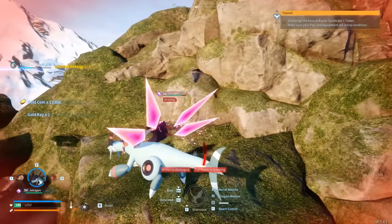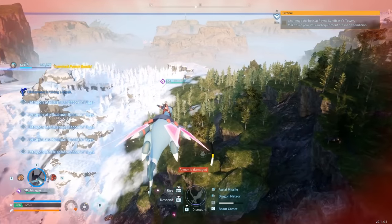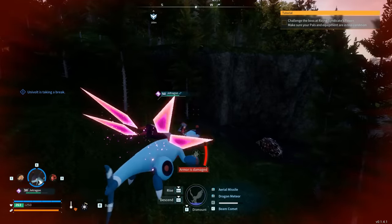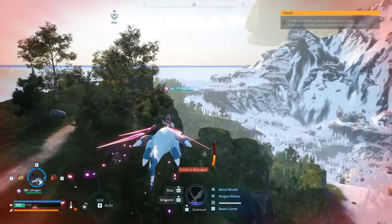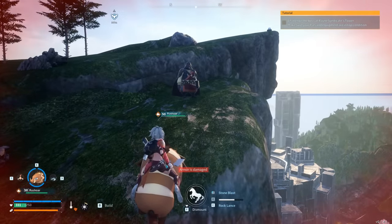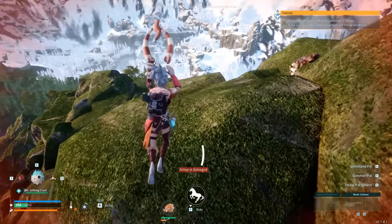Give your pal a chance to breathe, then fly somewhere else on the map — this will completely reset the Black Marketeer so it respawns. Fly toward the back snowy portion, and once you've flown far enough, fly back. You'll see the Black Marketeer has respawned. You can do this as much as you like to obtain a lot of money and keys. Note that duplicating nails and selling them to a merchant is probably your best option for money.